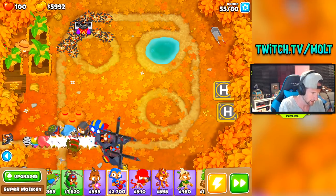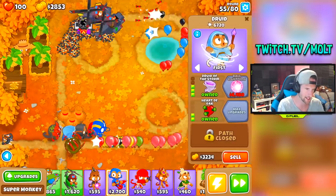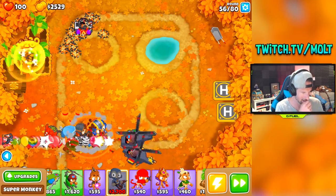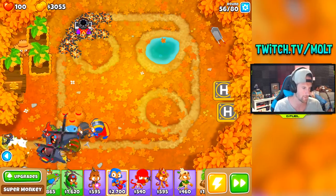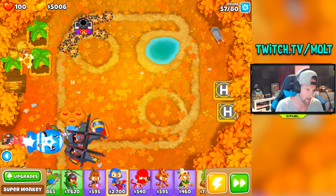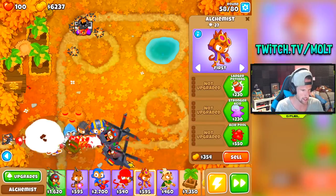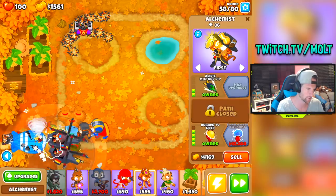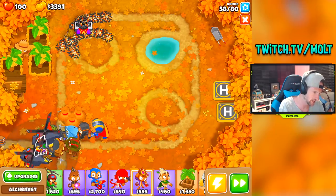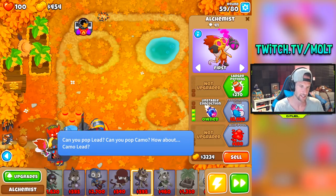I'm going to go sticky bomb on him. Kylie is already right there doing really good. I'll go super range and epic range on this guy. I want to make as much money as possible — one way to do that is with the alchemist, going this route with larger potions. I'm also going to build another one because I genuinely enjoy the alchemist and I really love this middle route — it's super clutch and does amazing work.